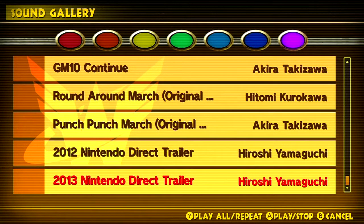So I'm instead going to just show you these final few tracks — a little bit of the Round Around March original, which is played when you are going down the water slide, the original Punch Punch March which is played during the Walgaguchi fight, and then the music from both of the Nintendo Direct trailers. I believe the 2012 one would be when the game was announced, and 2013 would be the director's trailer. It's quite cool to see how far the music came from way back in 2012.